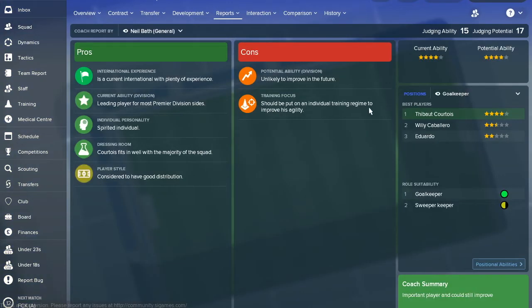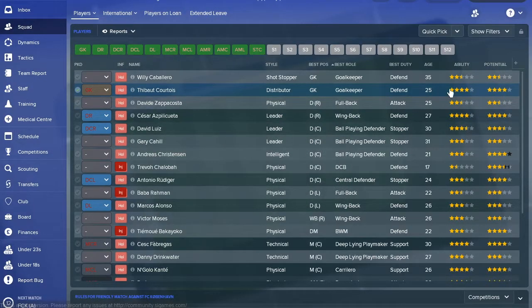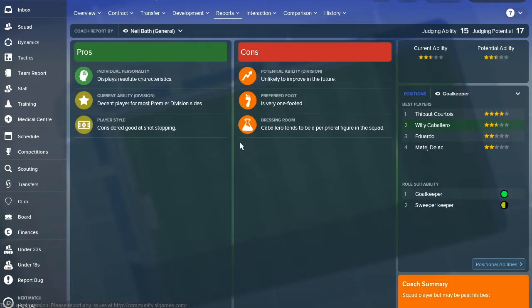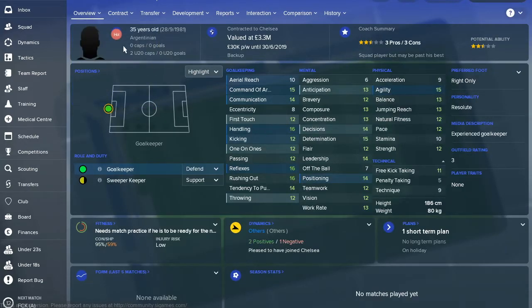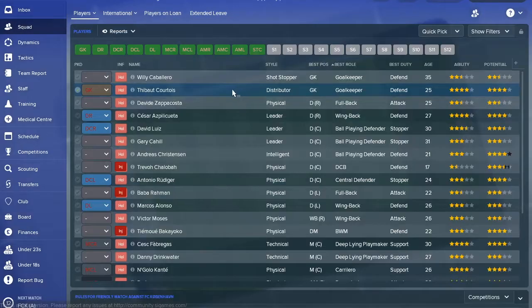In terms of goalkeepers, you've got two decent ones — Courtois, who's a leading player for most Premier League sides, and backup Willy Caballero. Honestly I wouldn't give Caballero a minute of game time unless Courtois gets injured. Chelsea have just signed him for free, so you probably won't be able to sell him in the first season. His wages are 30k and 3.3 million — you'd be better off selling Caballero and bringing in a young goalkeeper who can compete with Courtois and eventually push for the first-team spot.